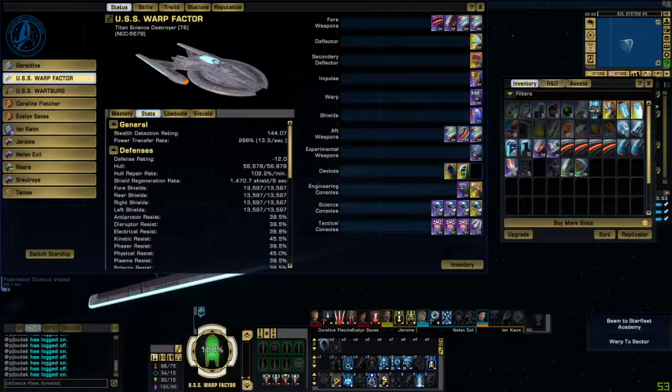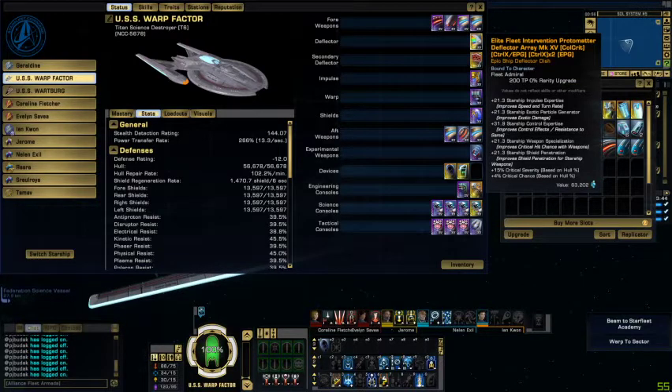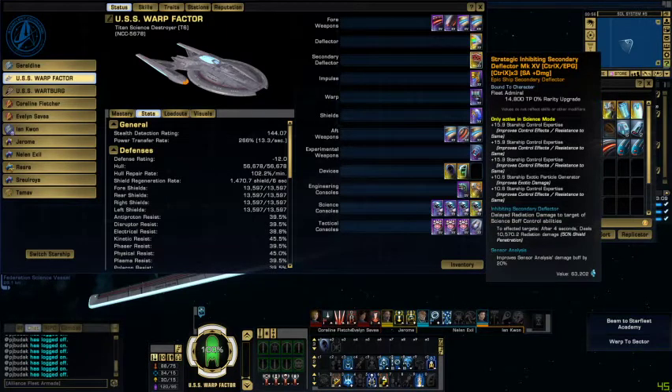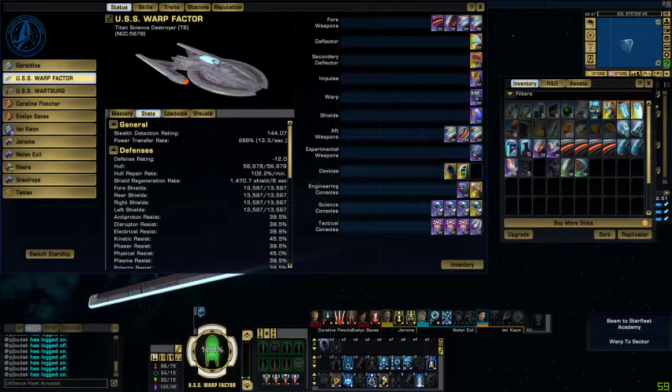Now for the meat and potatoes: we got Elite Fleet Intervention Protomatter Deflector Array Mark XV epic — Crit Control X and EPG Control X times 2 EPG. This is from the Colony Fleet Holding, probably one of the best deflectors in the game, non-rep in my opinion — provided no nerfs happen. We also got a Strategic Inhibiting Secondary Deflector — Control X, EPG Control X x3 — sensor analysis plus damage. This is also a fleet quality secondary deflector.